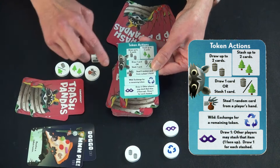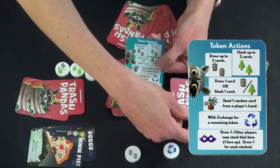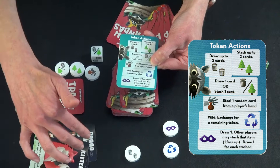The steal token lets you steal a card from somebody else's hand. They don't get to pick which card — they shuffle up their cards, hold them out where you can't see, and you pick one from their hand. You can look at it, but it's a new card you've gotten that turn, so it would be placed with your other cards. You can't do anything with it besides stash it.